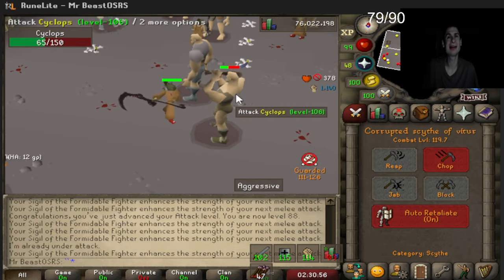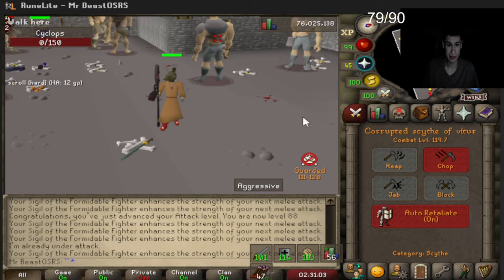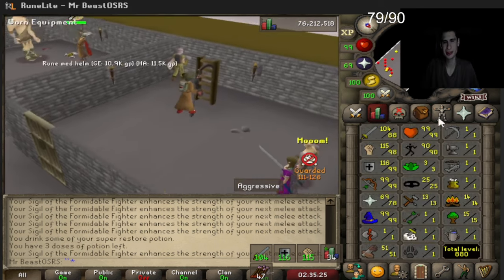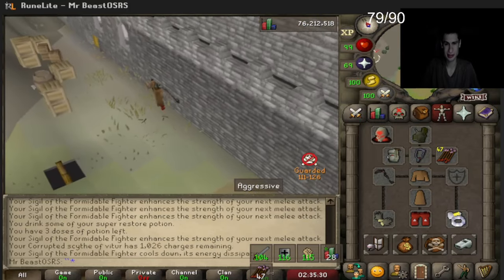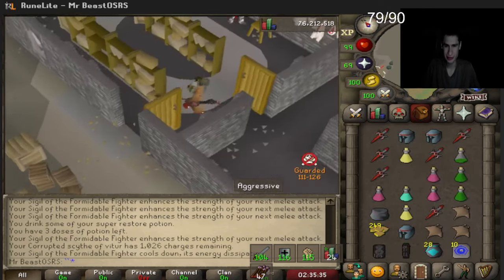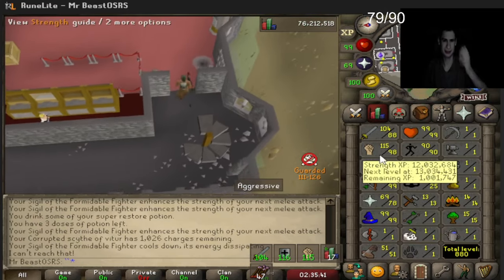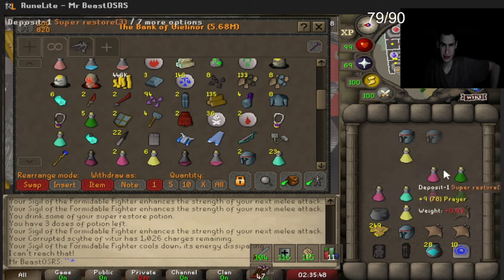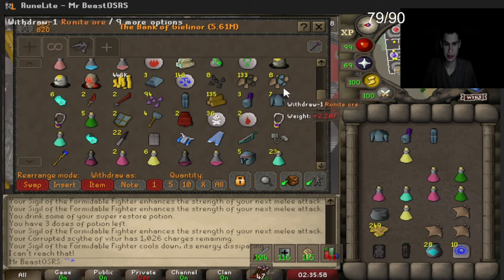88 attack — we're now at 119.7 combat. Next level we should hit 120 combat, higher than most players in this range. 289 tokens XP till 99 strength with about a thousand charges left. My ADHD wants me to go get warrior tokens so I can do the whole thousand charges in one trip. I think we'll just go ahead and get 99 strength.